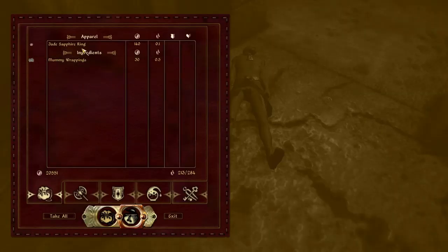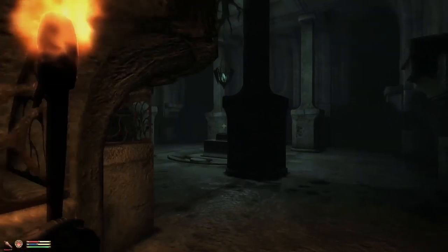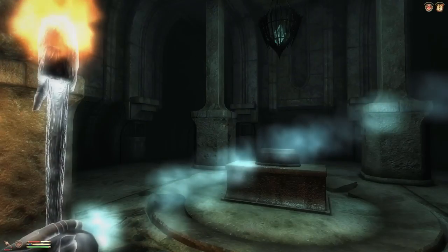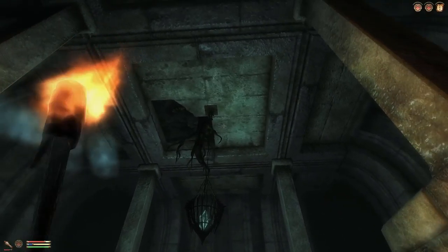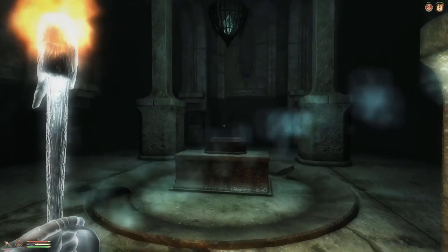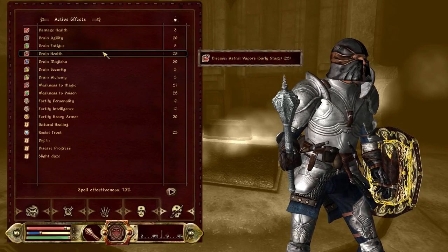I'm not gonna pick up these mummy wrappings — that's disgusting. I want to heal but I kind of want to heal away from these, because sometimes they come back to life. I don't want to be near them when that happens. Let's heal up. Wow, there's a root breaking through the ceiling! I'm healing up again now. My health is not increasing — I have drain health, astral vapors.